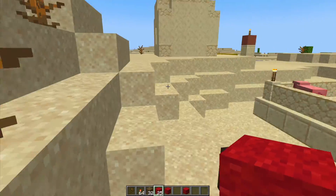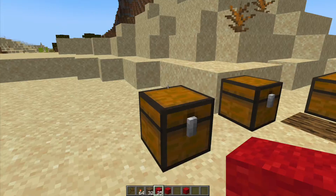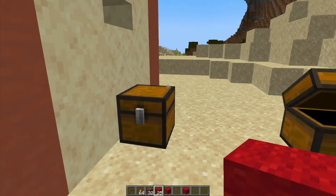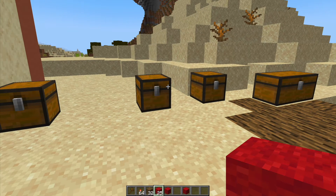Hey guys, welcome to another ServerMiner plugin tutorial. I'm your host Ozzy Jim 007 and today it's on the ChestSort plugin. As the name suggests, this plugin allows you to easily sort your chests rather than being very messy and unorganized — with one click you can sort them out. So we're going to see how it works and the different options in this plugin.